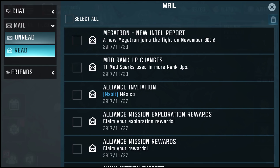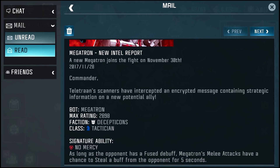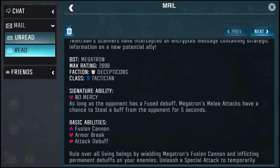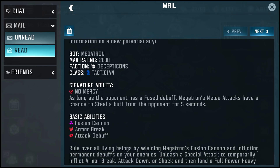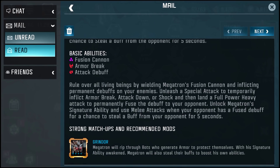We've got the Megatron intel bot report. A new Megatron joins the fight on November 30th — this is our third Megatron in the game, G1 Megatron, and he's going to be a Tactician. His signature ability is 'No Mercy': as long as the opponent has a fused debuff, Megatron's melee attacks have a chance to steal a buff from the opponent for five seconds.